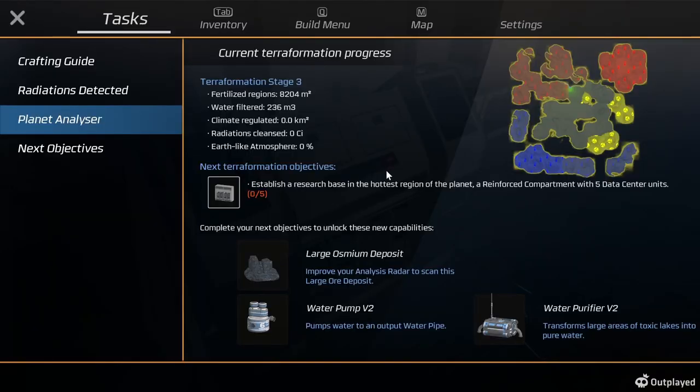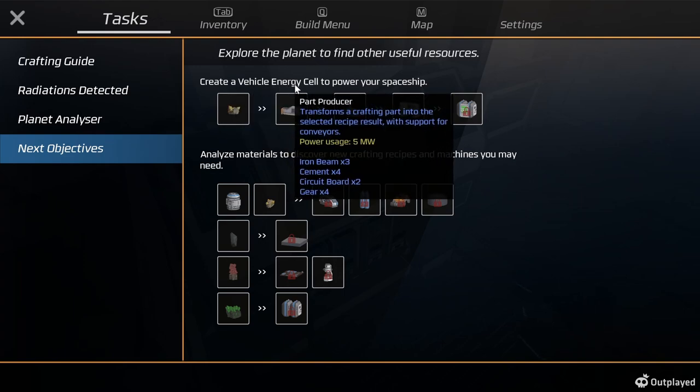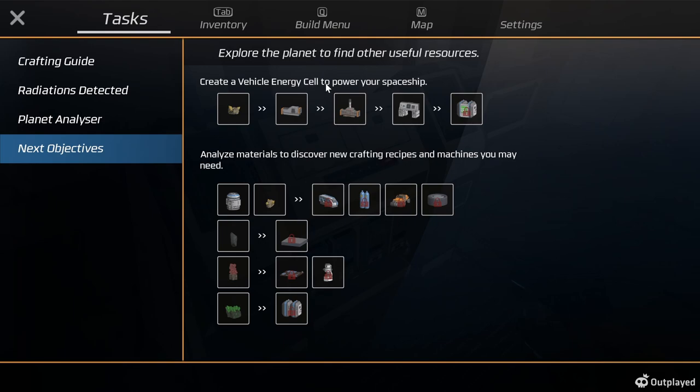Let's see - planet analyzer. That's to establish a research base in the hottest zone on the planet - a reinforced compartment with five data centers. Complete your next objective: unlock new component capabilities - large water pump 2 and water pump version 2. The next step is to create a vehicle energy cell.